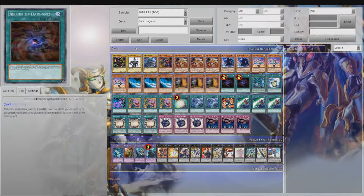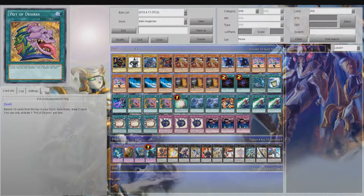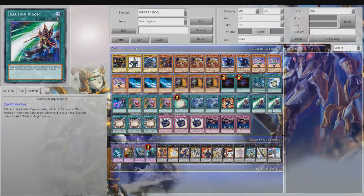Dedication Through Light and Darkness is actually pretty nice — being able to summon out a D-mark from your hand, deck, or graveyard. It's a quick play so you can attack and then use this to summon D-mark and attack again. Triple Illusion Magic — what I really like about this card is it says you can add up to two, so you can add just one. It's almost always live unless you banish all three of your Dark Magicians off of Desires, in which case it's GG.